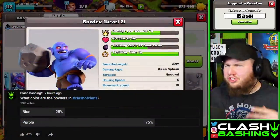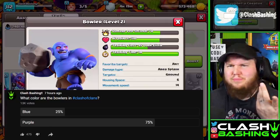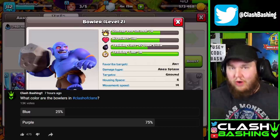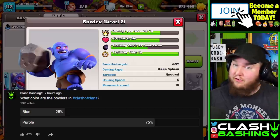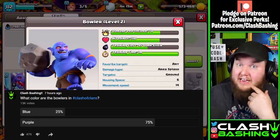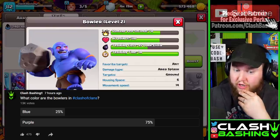What color is the Bowler in Clash of Clans? We were on stream last night and this question came up and I generally thought the Bowler is blue. But then we started looking and it was like, wait, that Bowler's kind of purple looking. I ran a poll on the community tab and even on Twitter, and the results are pretty similar - a lot of you guys think the Bowler is purple, and I can kind of see where you're coming from. The Bowler looks really, really purple.